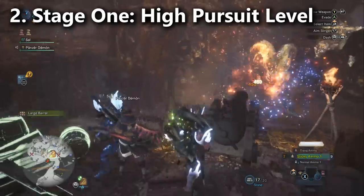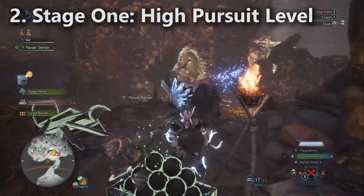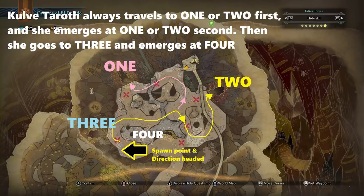For newer players who can't afford many mega barrel bombs, I strongly recommend getting good with the cannons and using heavy artillery in your stage one build. Eating Feline Bombardier further increases cannon damage, bringing it up to roughly 600 damage per shot. The key for all players in stage one is to learn the map and memorize Kulve Taroth's route pattern. There are four holes — she always goes through hole one or two first, then swaps. After the first two holes, she always moves to hole three and emerges from hole four, where a cannon is aimed straight at her.